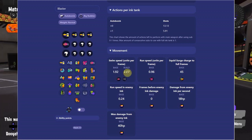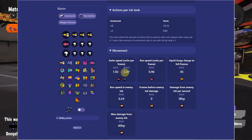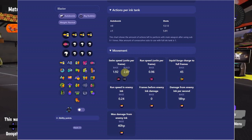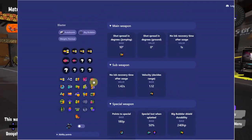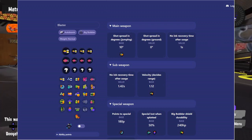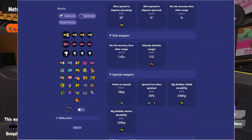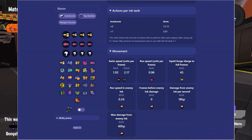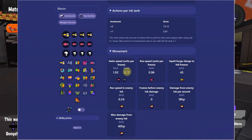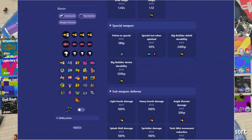My builds are pretty easy — usually for blaster I run about a main and three subs. With a main and three subs of swim speed I go up to 2.17. That's pretty much how you can tell the actual value you're getting out of your abilities.